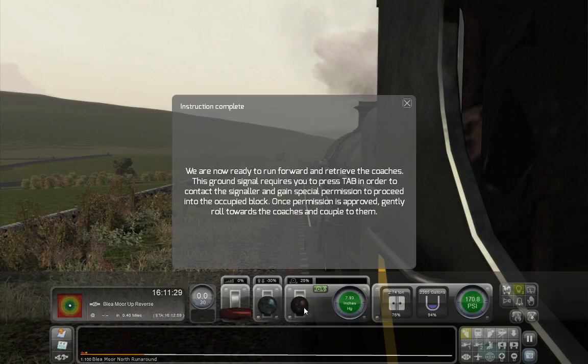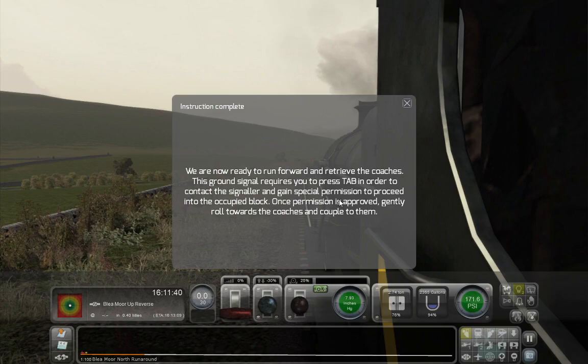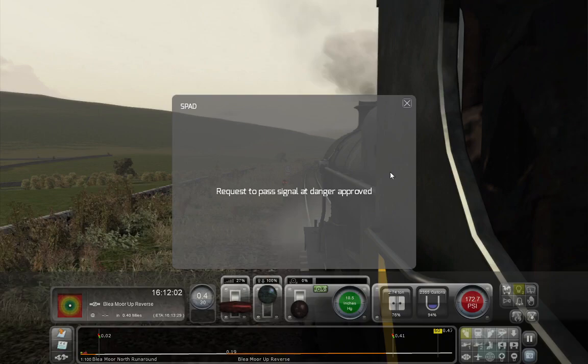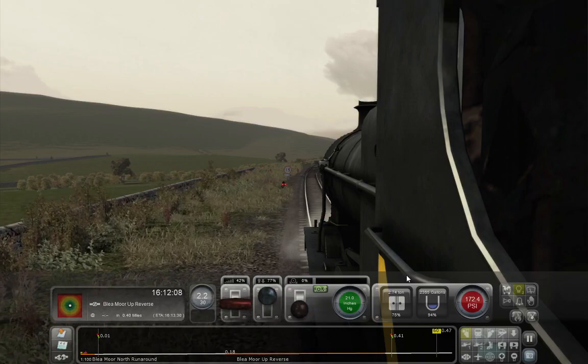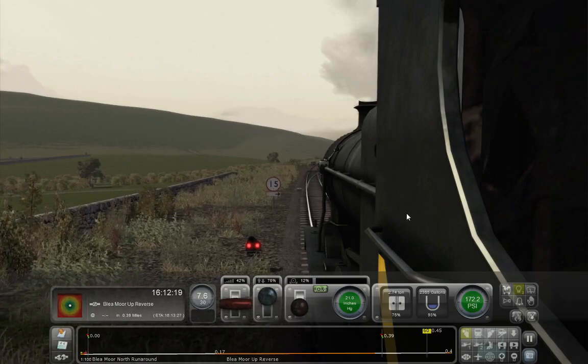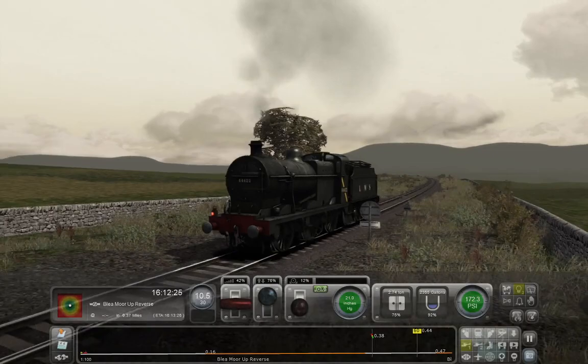'We are now ready to run forward and retrieve the coaches. This ground signal requires you to press Tab in order to contact the signaller and gain special permission to proceed into the occupied block. Once permission is approved, gently roll towards the coaches and couple to them.' Cylinder cocks back on — a slight bit of regulator so that we don't get overcome by the hill and start rolling backwards, and then just press Tab and request to pass the signal.